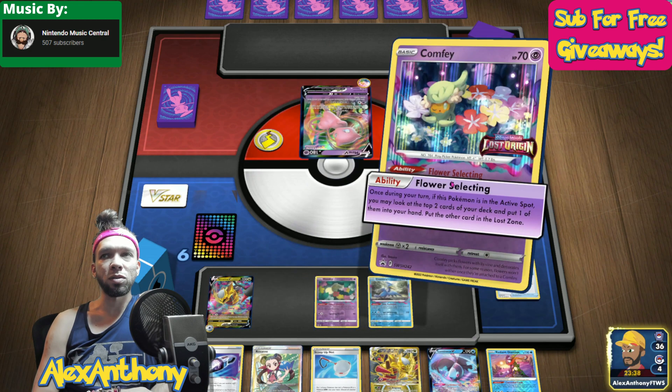So on this exact turn I really do want to make something happen. The first thing that I do is go for Flower Select, and it's almost always the very first thing that I do. I have Escape Rope and I have Thornton. I think Escape Rope here is definitely the better play, because Thornton is just not going to be super relevant in this exact game. I'm trying to finish this up quickly. My main goal right here is to either use the Escape Rope and knock out that Mew V, or somehow get 10 cards in the Lost Zone and start Requiem-ing this Mew VMAX.